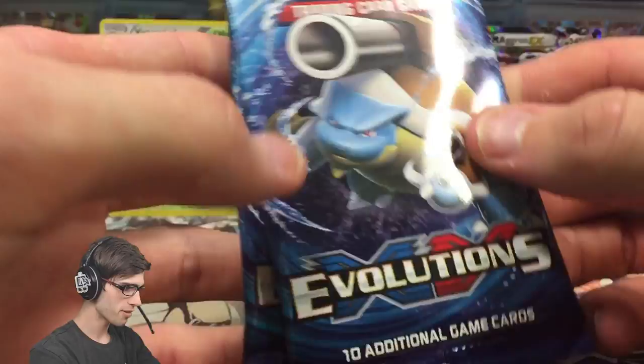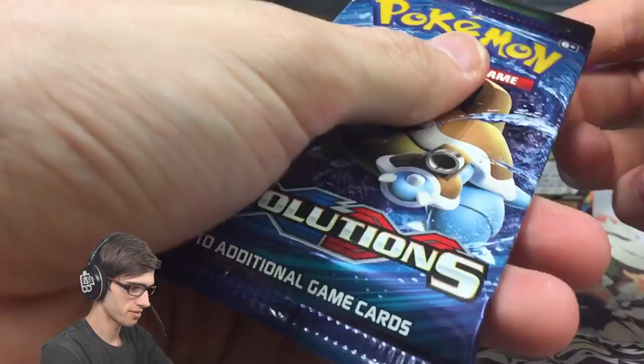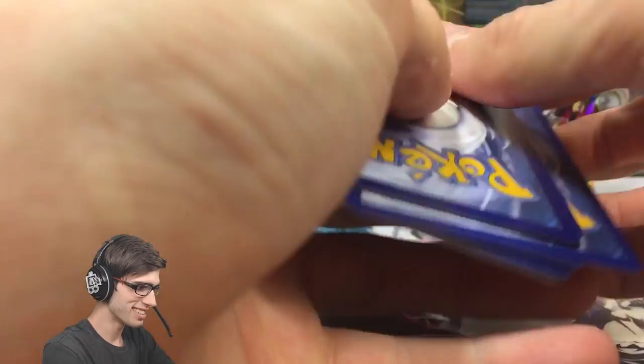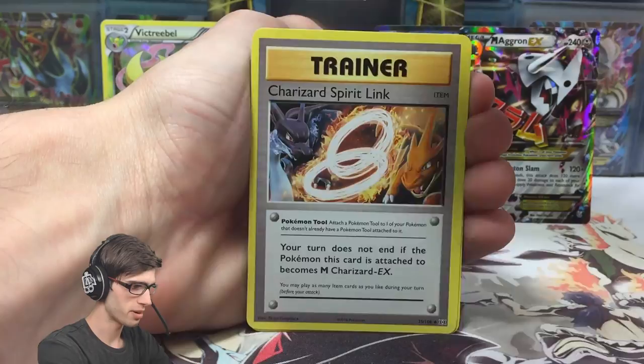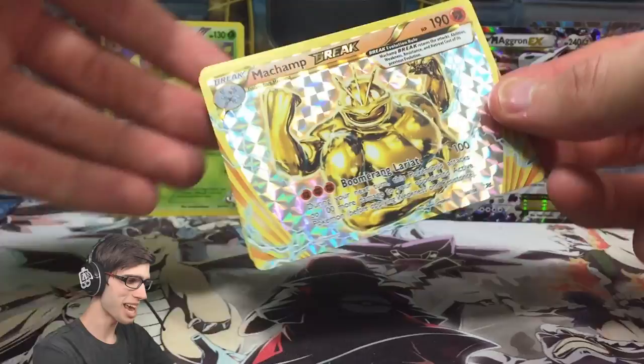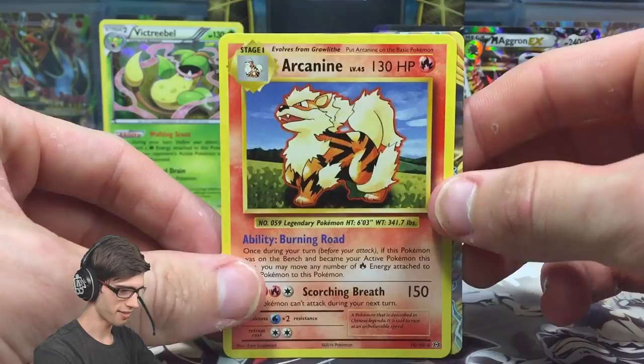Let's move on to Evolutions — that's an epic pull. Can we continue the good pulls? We're two from two so far — can we get three out of three? We've got a Staryu, Drowzee, Electabuzz, Weedle, Charizard, Spirit Link, a Double Colorless Energy, Nidorino. And we got a Machamp Break! The color of the code does not matter apparently because we got the Machamp Break — 190 HP with Boomerang Lariat. We're three from three right now!